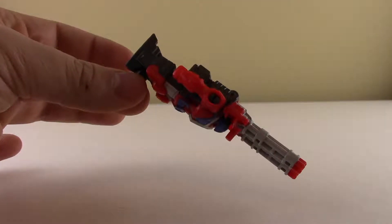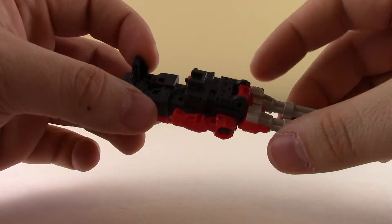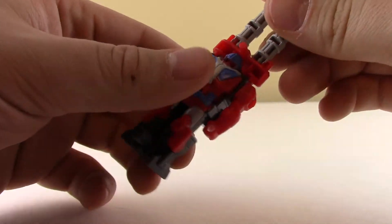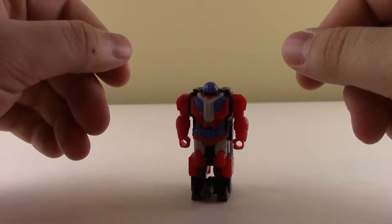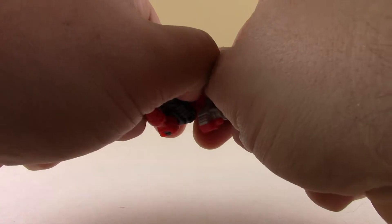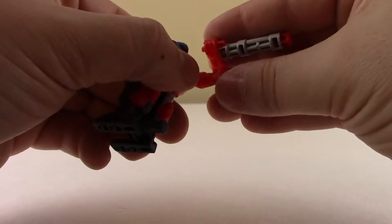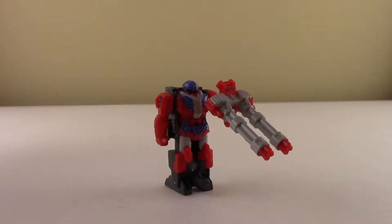Otherwise, I'll just keep him as is — I think he looks better this way. Also, what you can do is disconnect the back piece, take his hand, and attach the gun so he can have a massive two-barrel weapon, which isn't too bad either. It's really up to you how you want to display your toy.